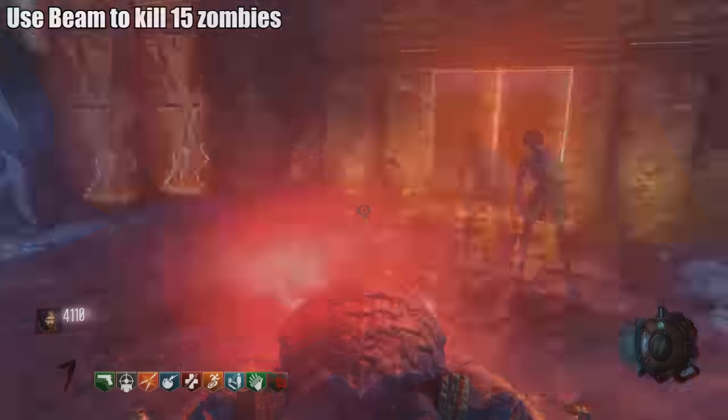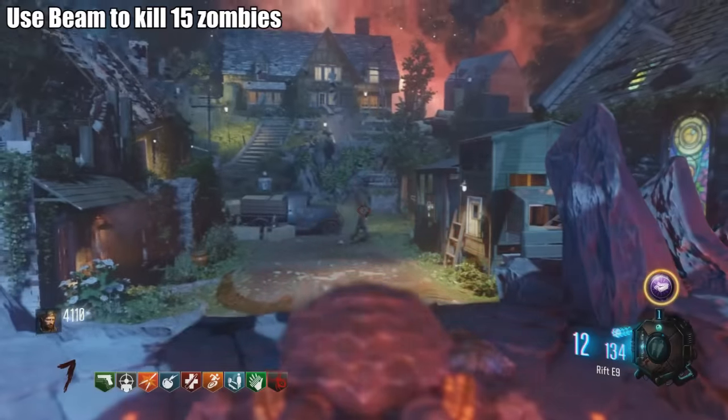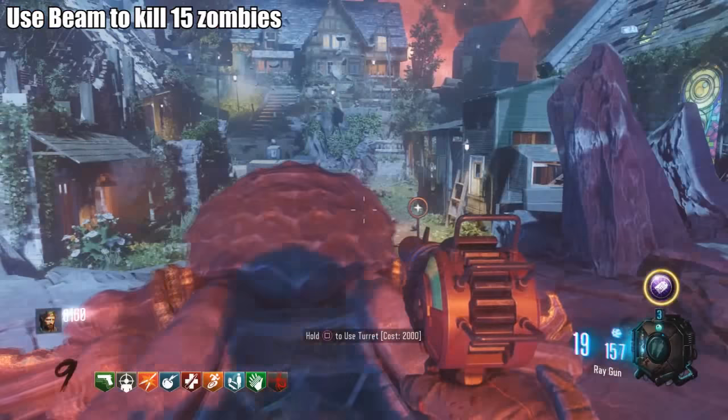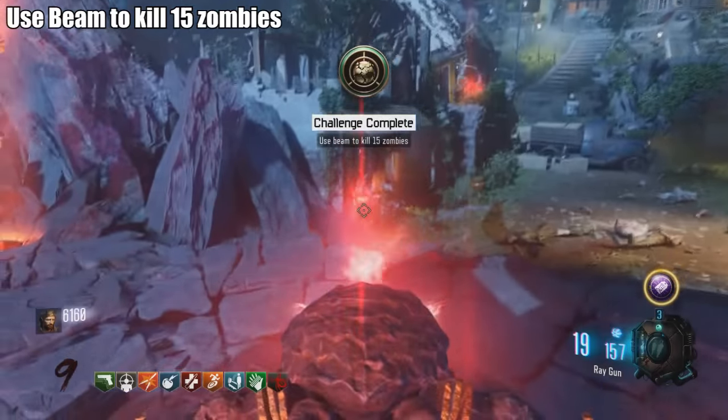Challenge: Use the beam to kill 15 zombies. After completing all the corrupted generators and turning the power on, the headstone turns into a turret for 2,000 points. Nothing too complicated — just beam 15 zombies with it.